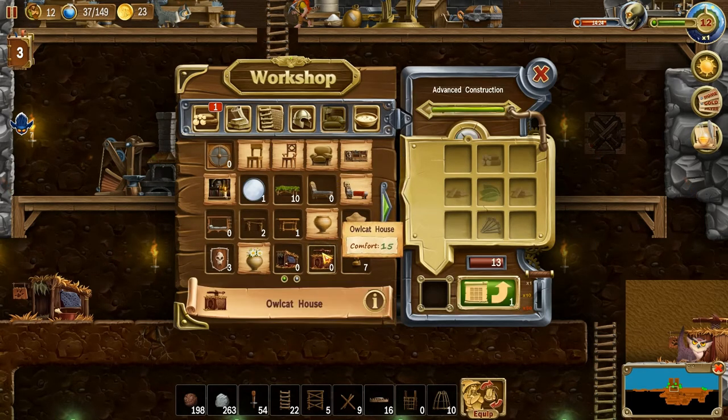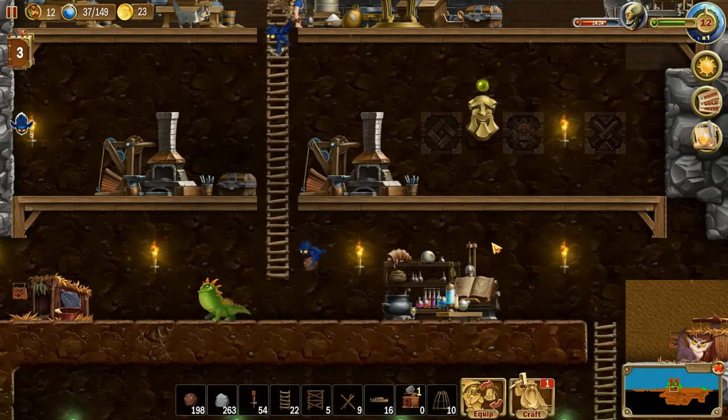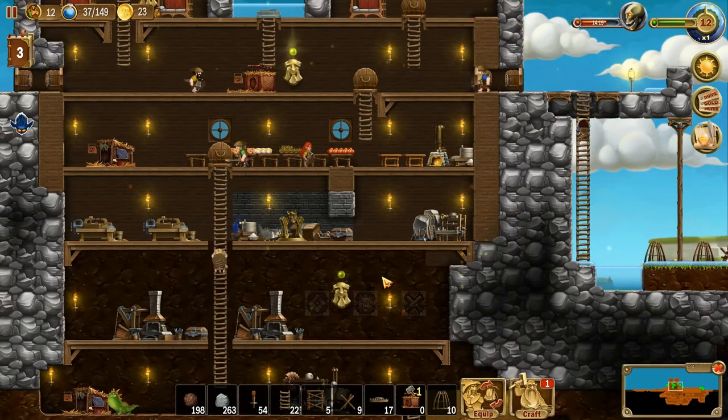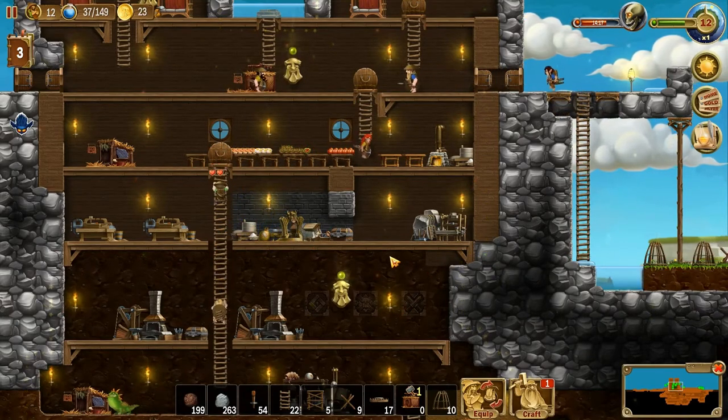Let's do a third owl cat house. Craft it, drop that into the animal cage, and we'll come up with a name for the third owl cat — we'll see what he looks like and what his characteristics are first.